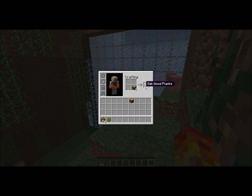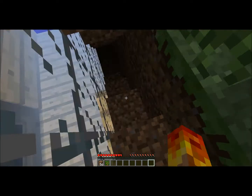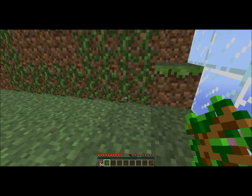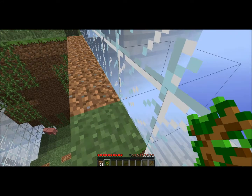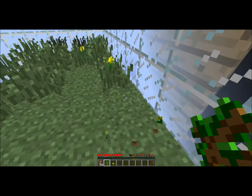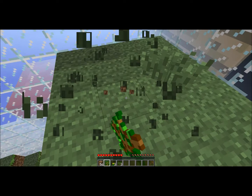I should make a pickaxe. I don't have enough wood. I was gonna say I should probably make a chest to store my stuff in, but I don't have enough. I should plant this sapling. I've got some seeds — that's a good thing.